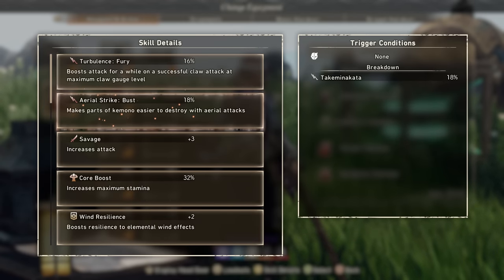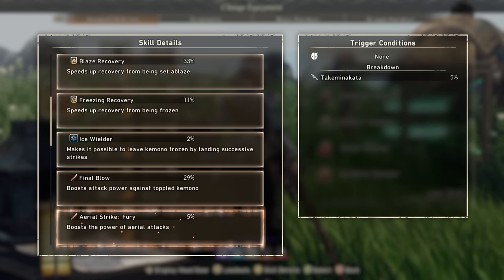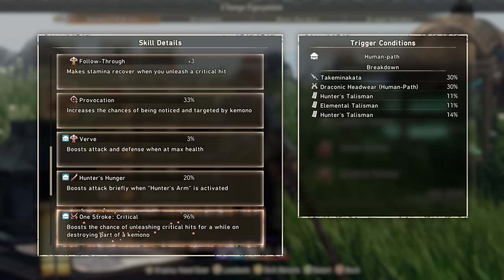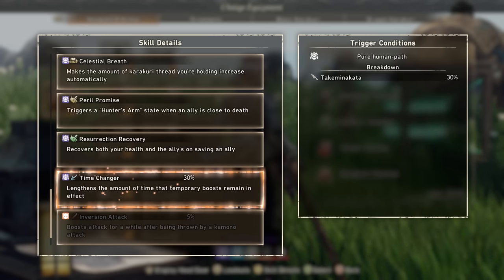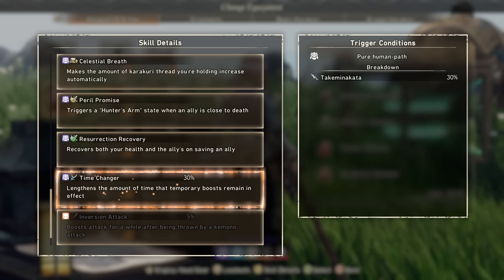Pulling this all together: 16% Turbulence Fury, 18% Aerial Strike Bust, a little bit of Stamina with the Core Boost, some Resistances, 29% on Final Blow, and the big one is 96% One Stroke Critical. So the idea is we break apart — which will obviously be easier with the Aerial Attacks — and then for a hot minute we are looking at 100% Crit Rate with a little bit of Crit Food. That's going to last even longer because we have Time Changer in effect, allowing you to really pump out a lot of damage really fast.